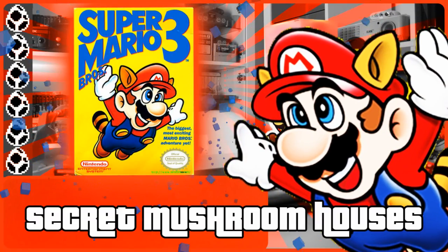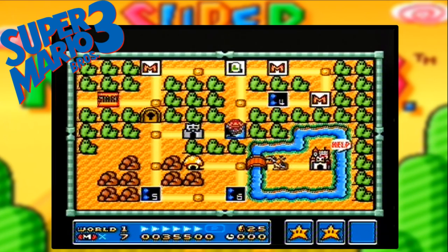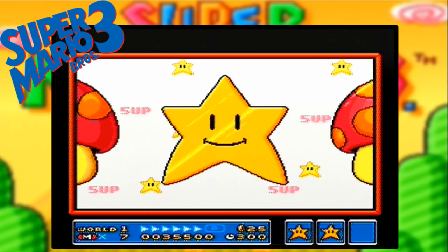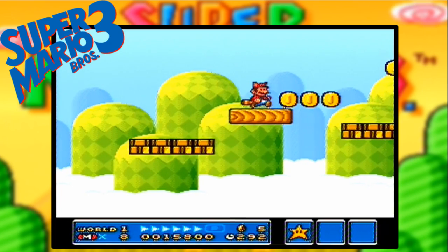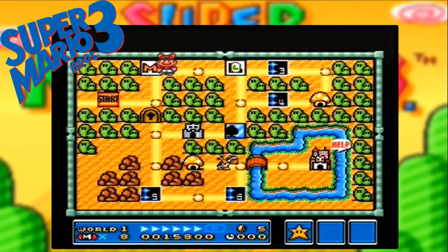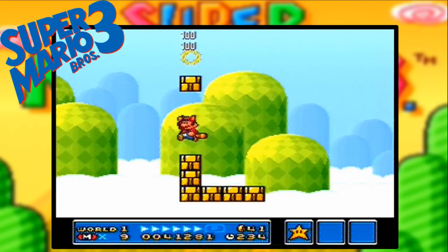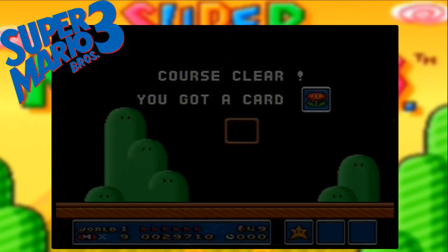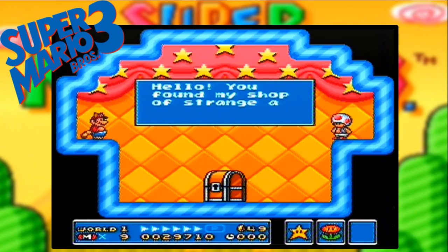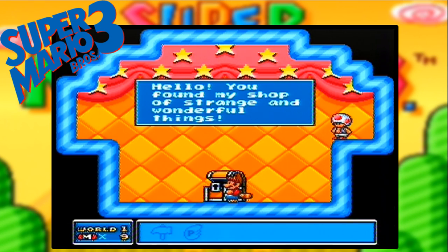Number 2. I have always enjoyed entering mushroom houses plus spade panels that scatter the lands, as they help to break up the game and you can gain extra lives and additional items. But there are other secret mushroom houses that appear only if you collect a certain amount of coins on particular levels — including on World 1 Level 4, whereby banking 44 coins throughout the stage, a secret blue house turns up as you rejoin the map, dishing out a P-Wing. There are six other houses spread over the other worlds, offering up either P-Wings or anchors.